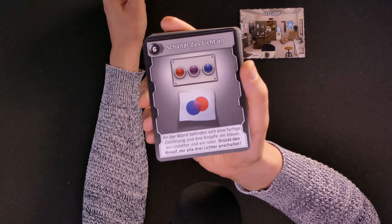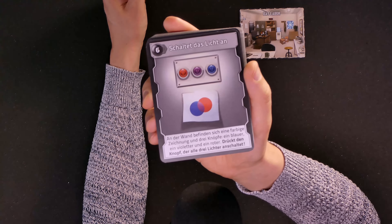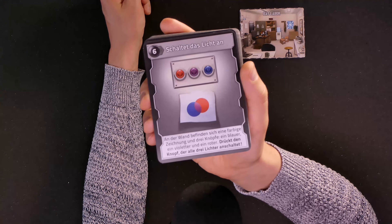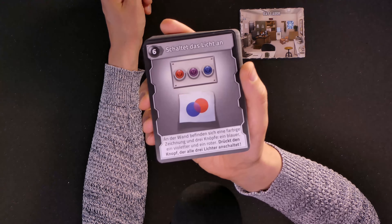On the wall there is a colorful drawing and three buttons — a blue one, a violet one, and a red one. Push the button that is turning on all three lights at the same time.